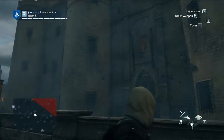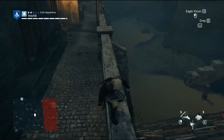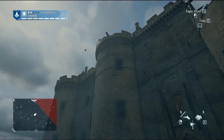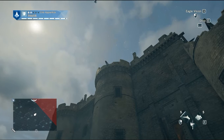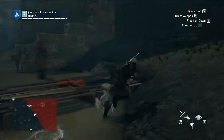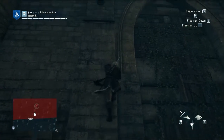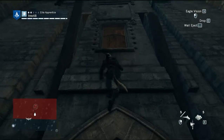So this is Bastille. It's the famous prison where a lot of political prisoners were captured. I'm going to go in because on the minimap there's the eagle symbol, which means that's where the synchronization point is. One thing I don't like in Assassin's Creed Unity is that it seems like you can drop from a very high altitude and still not take any damage. To be more realistic, you should take damage when you jump from high ground — it's just not possible otherwise.